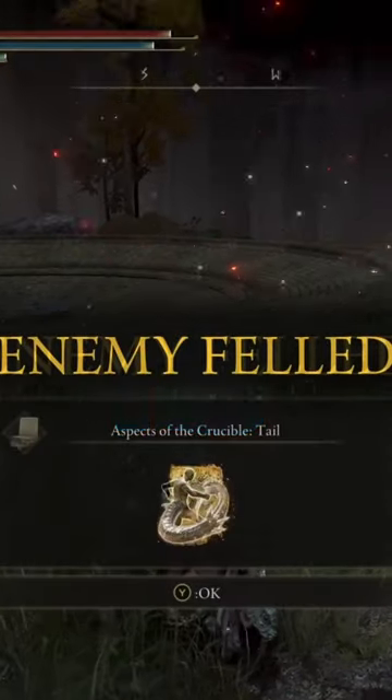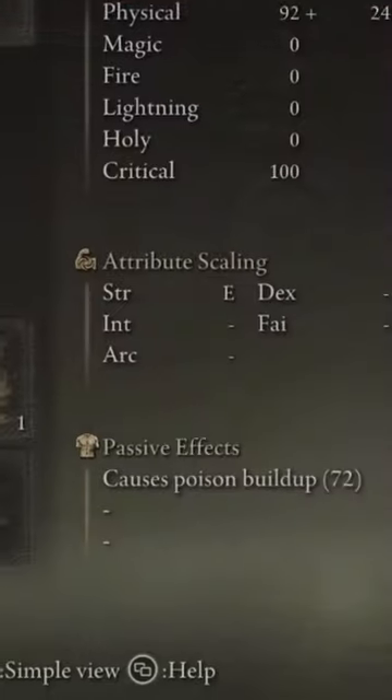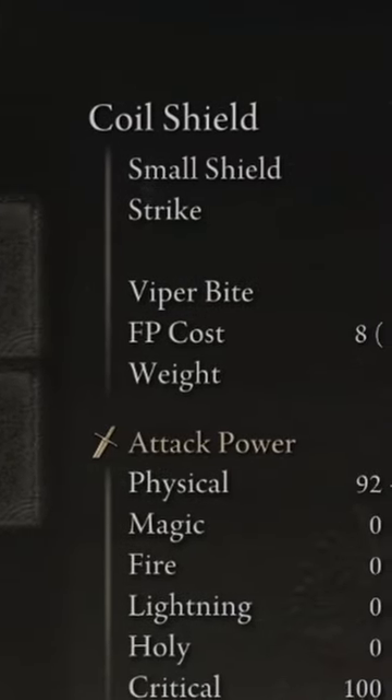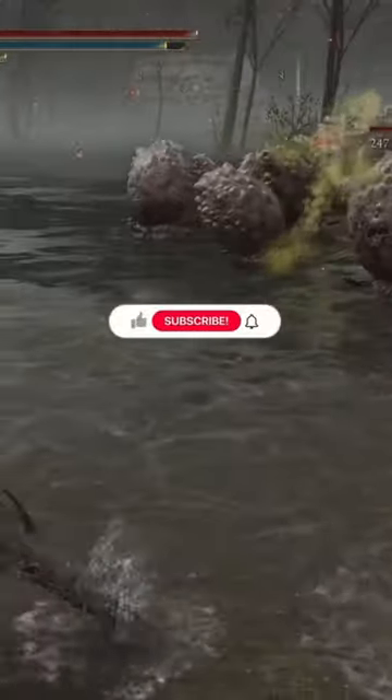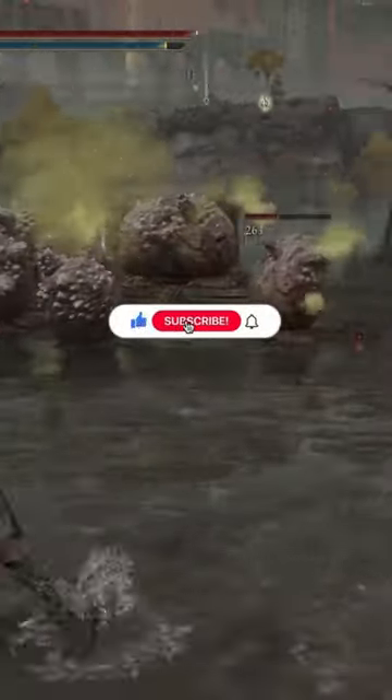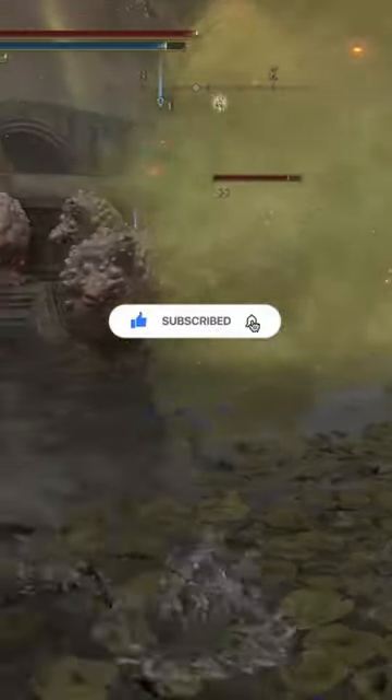Anyways, for this trick, all you'll need is any weapon that does poison damage or has poison stacking on it. In this video, I'm using the coil shield and use the poison on the land squirts. Once they get hit with it, the poison seems to overload them and make them explode. They even kill every land squirt around them with it.